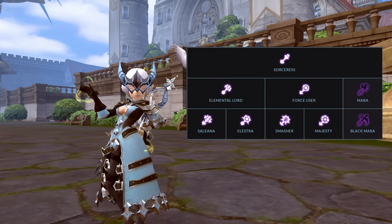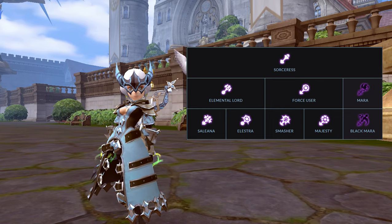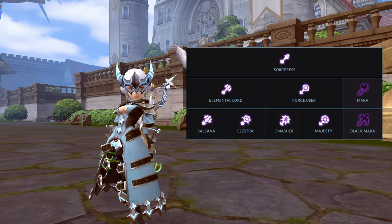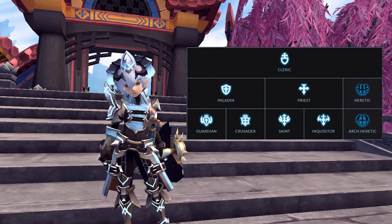For the Sorceress class, my top pick would be Alestra, then followed by Black Mara, Smasher, Saliana, and last as Majesty. For the Cleric class, my top pick would be Inquisitor, then followed by Crusader, Arch Heretic, Saint, and last as Guardian.